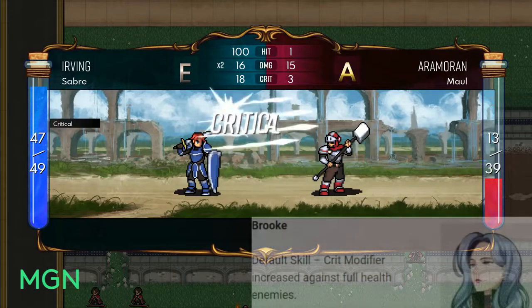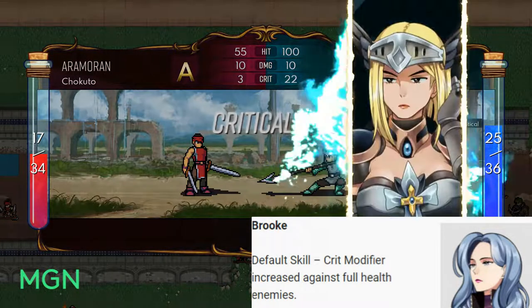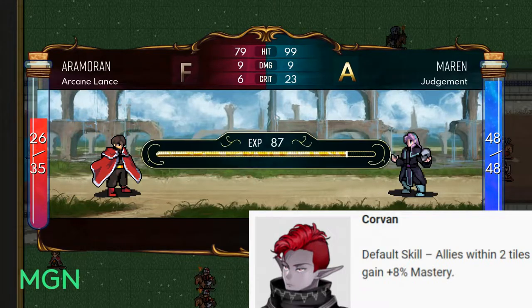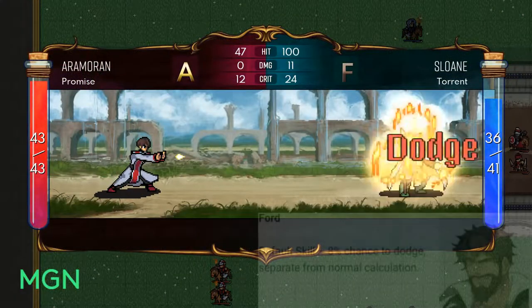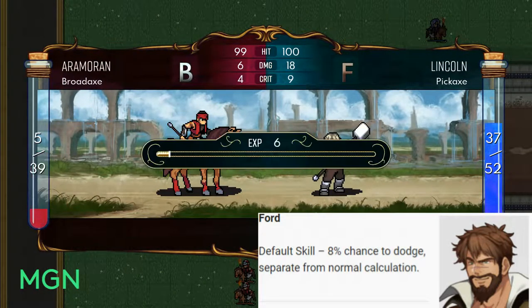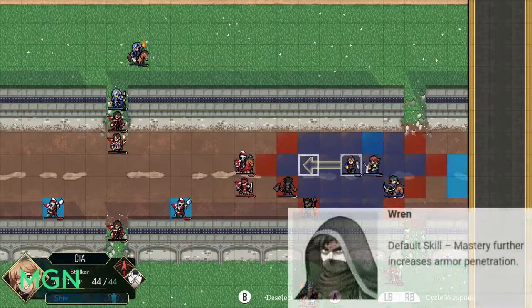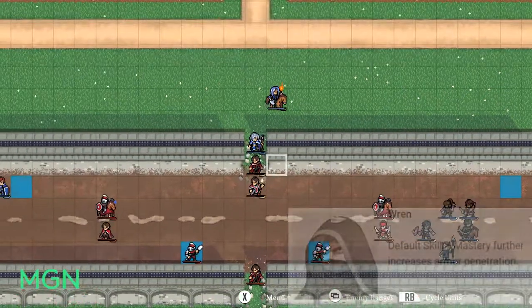Next is Brooke, and her default skill is that her crit modifier is increased against full health enemies — so if the enemy you're battling hasn't been hurt by anyone else, you have a much higher chance of getting a critical hit. Third is Corvin the elf, and his is a really good support default skill: allies within two tiles of Corvin get an extra 8% of their mastery stat. Next is Ford, who has a flat 8% chance to dodge that is separate from every other calculation — no matter what accuracy or dodge values are, you've just got an extra 8% on top. Last is Ren, whose mastery further increases his armor penetration, so if you're having trouble with armored or plate units, Ren will get it done.